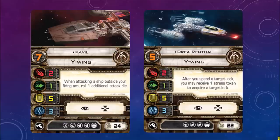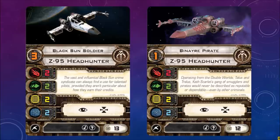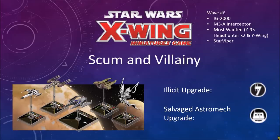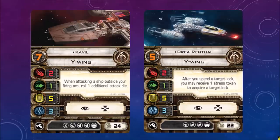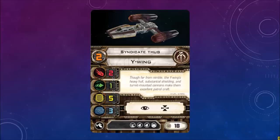He's got focus, target lock, and some upgrades including the Illicit and Salvaged Astromech upgrade. Cost of 24. Drea Renthal — stats are the same. After you spend a target lock, you may receive one stress token to acquire a target lock. That guy would probably benefit from Push the Limit. Cost of 22. Syndicate Thug — nothing special, pilot skill 2, cost of 18.